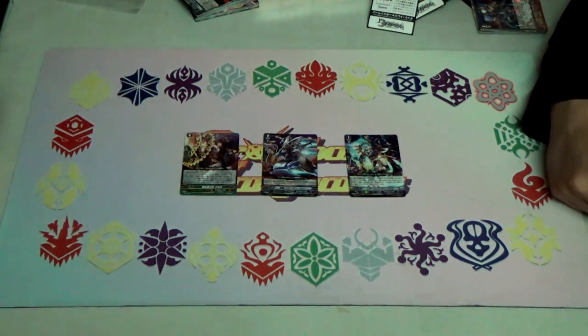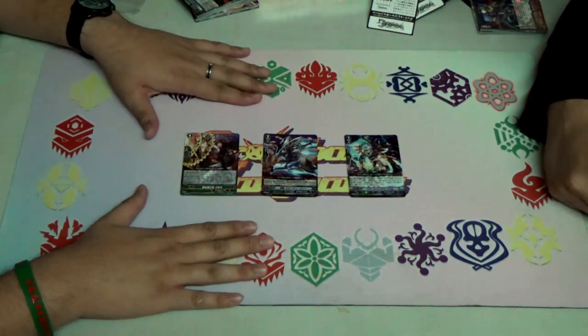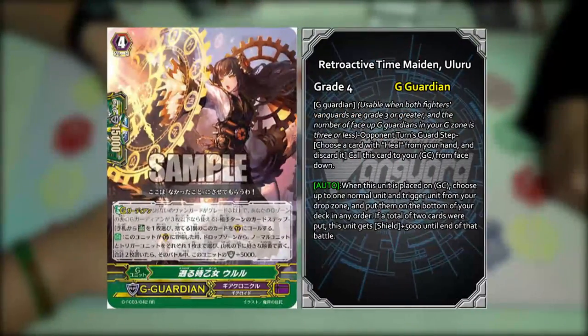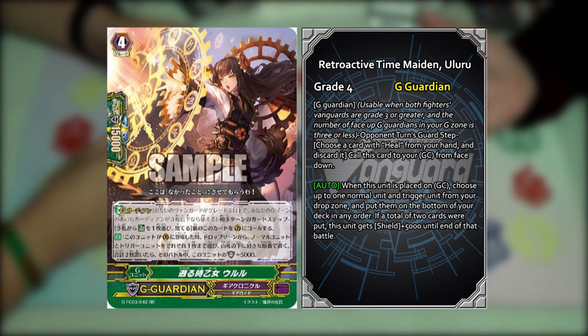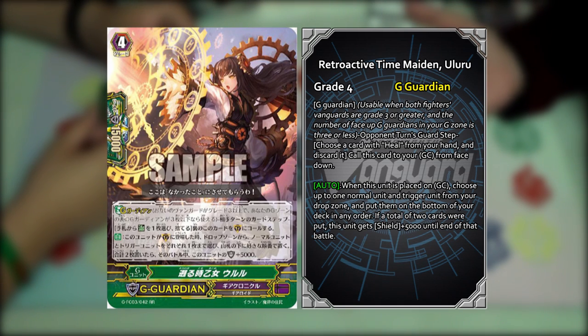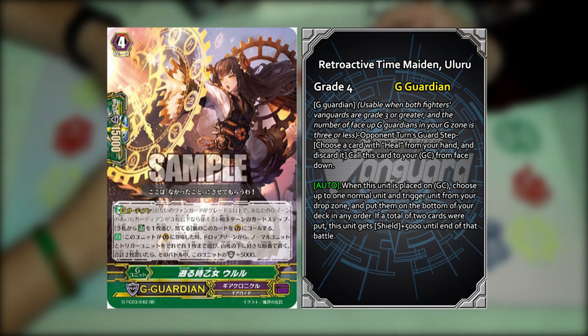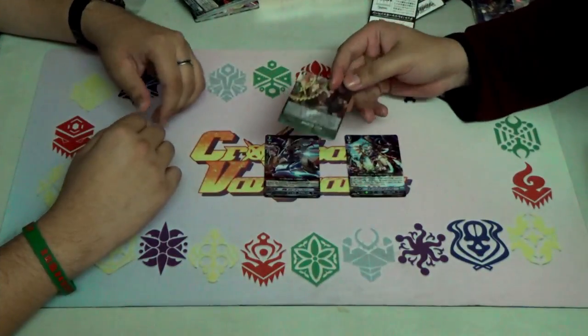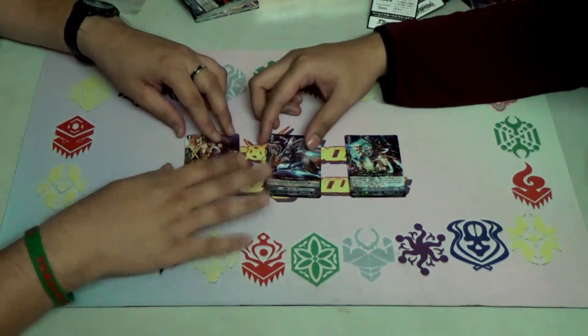We almost forgot — here are the promo cards in the promo pack from the supply set. Going from left to right: first, Retroactive Time Maiden Uluru — she's a G-Guardian. Her skill: when she appears in the Guardian Circle, choose from your Drop Zone a normal unit and a trigger unit, send them to the bottom of the deck; if you do, this unit gets plus 5k shield.